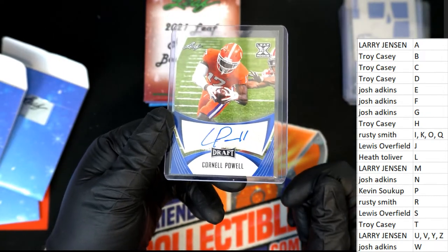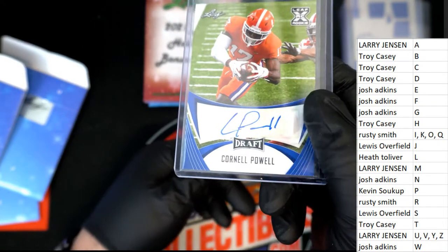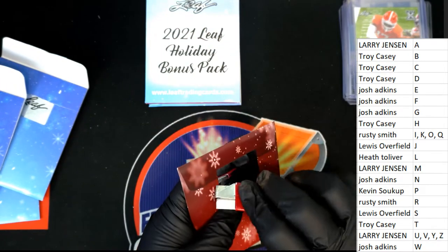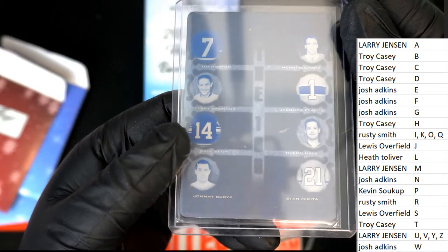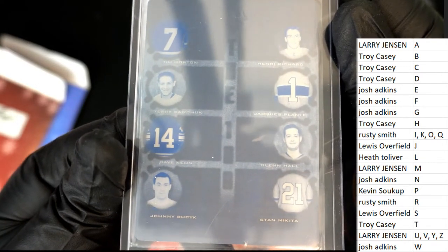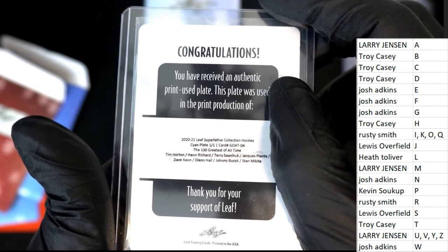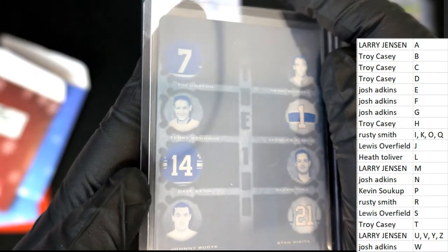Letter P picks up a football rookie card — Kevin, there you go. You landed a hit and you got a rookie auto, boom! Leaf Superlative one of one — we'll come back to this in a minute and see who gets this one.